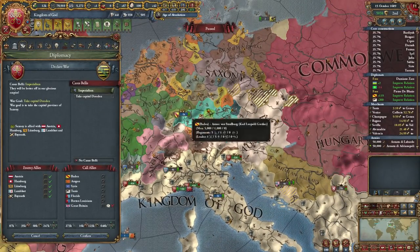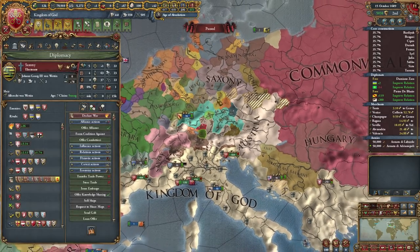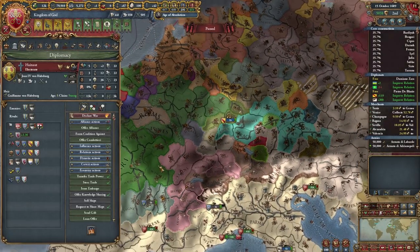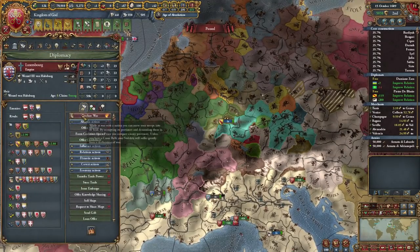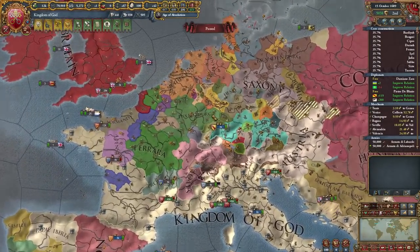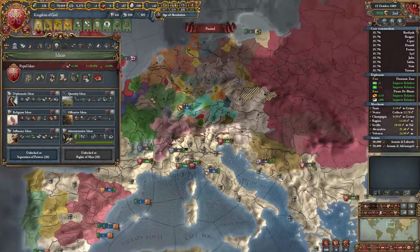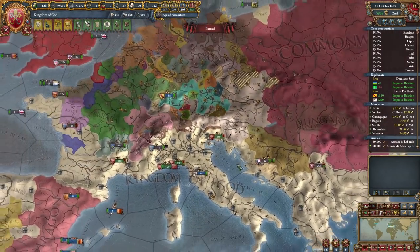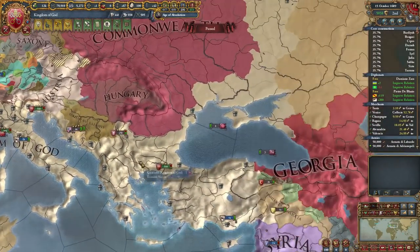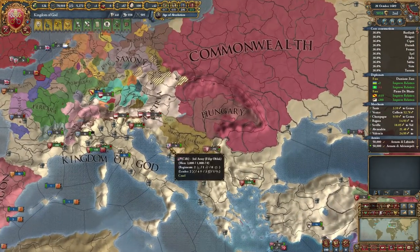We'll have to start off by declaring on Saxony, wiping out their alliance, and then moving on towards Hainaut and their alliance, keeping Provence in here, and then finally moving on towards Luxembourg, because as someone reminded me in the comments, you actually can't declare war on a member of the HRE if you're at war with the Emperor. Shout out to whoever said that — I totally wouldn't have noticed and would have messed up super hard.